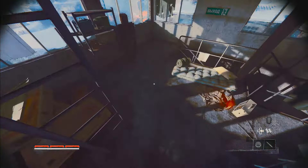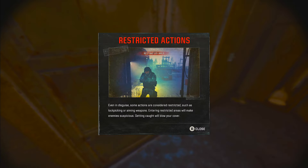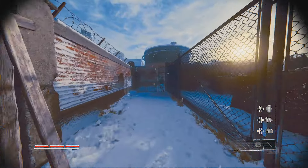On this mission you are disguised, and this is a restricted area, so you don't want to make any noise, you don't want to punch anyone, or be seen taking out guards. The guards won't be alerted to your presence because you are disguised, but there are a couple of times that we have to do a stealth takedown.